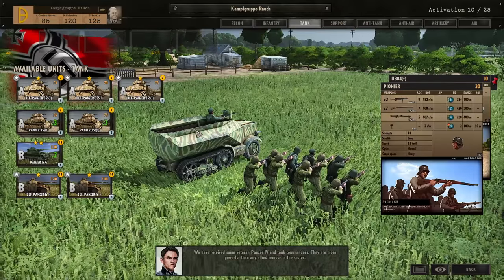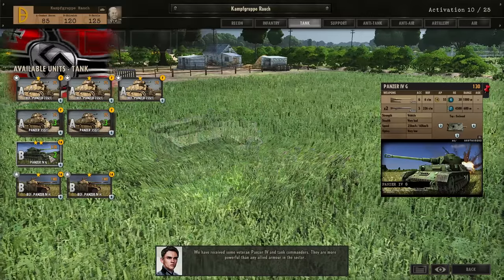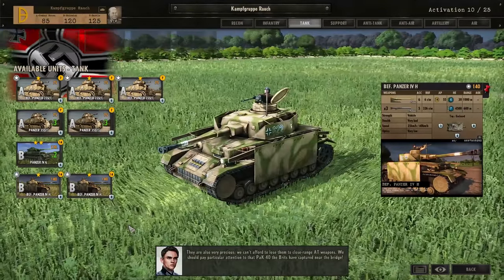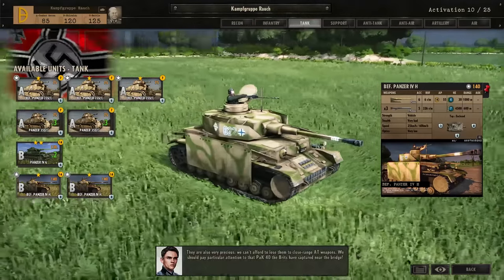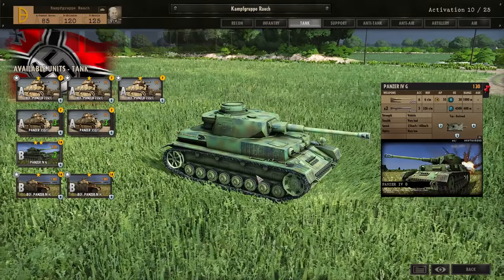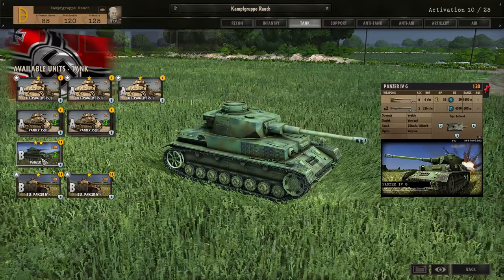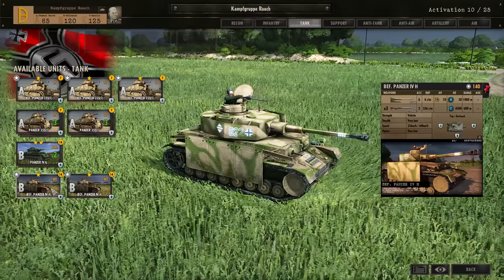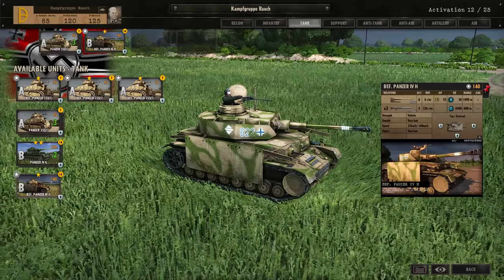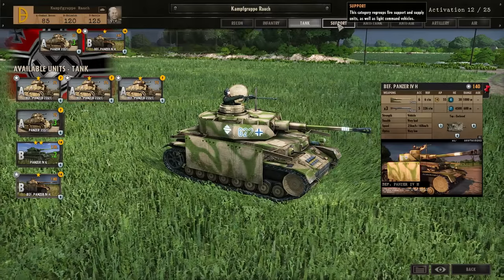We have received some veteran Panzer IVs and tank commanders — they are more powerful than any Allied armor in the sector, but also very precious. We can't afford to lose them to close-range AT weapons. We should pay particular attention to that Pak 40 the Brits have captured near the bridge. We have Panzer IV Gs and Panzer IV Hs. The Panzer IV Gs are decent for engaging enemy tanks at long range, but I think the Panzer IV Hs are just way more reliable. I'm going to go for the Panzer 35S and the Panzer IV H — they have that extra bit of armor that makes them tougher against light vehicles like Tetrarchs.